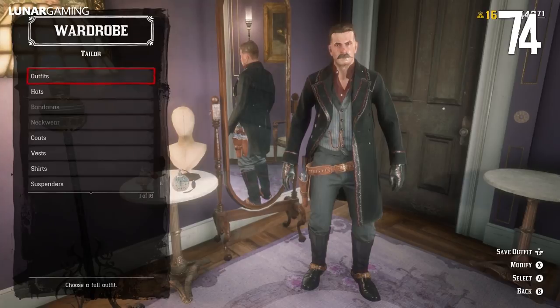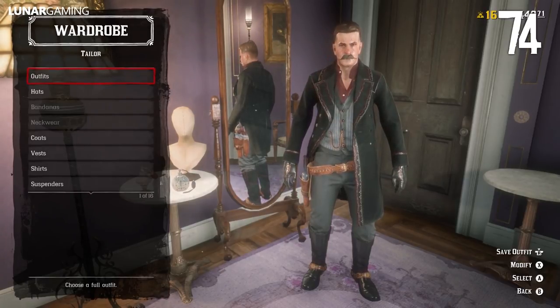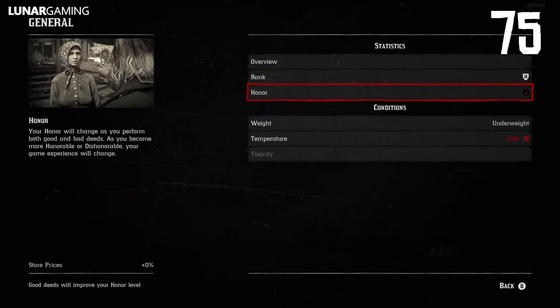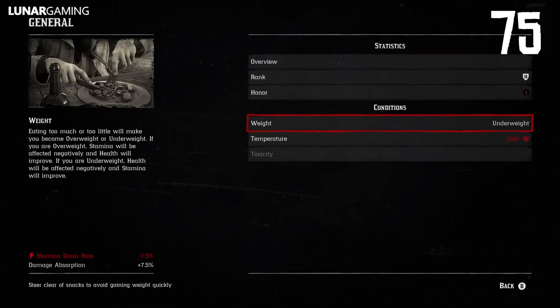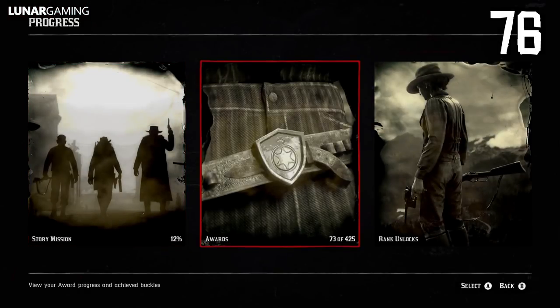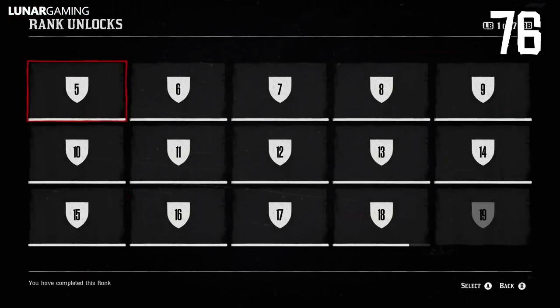You can remake your online character whenever you want from the menu, however only your money will carry over. Open your player tab in options to show what rank your character is currently at, how much XP they'll need to reach the next level, and the current level cap. By entering the progress menu and selecting rank unlocks, you can see exactly what you'll unlock with each new rank in Red Dead Online.